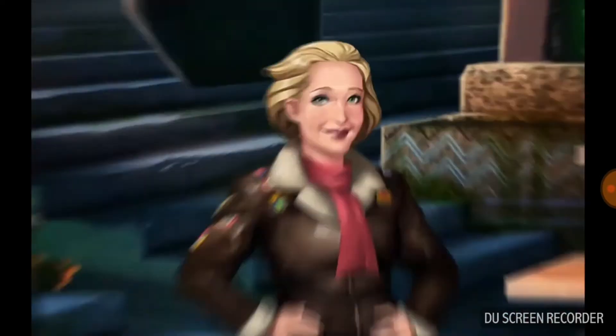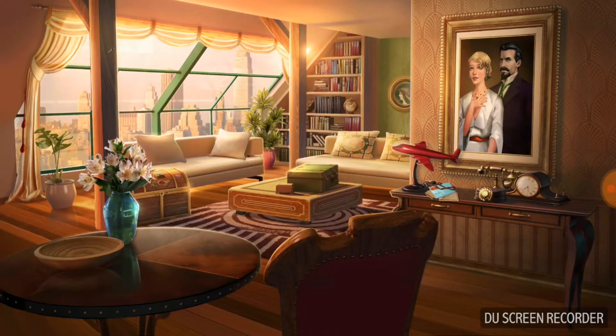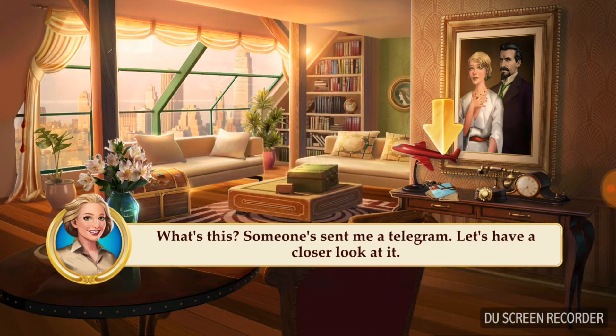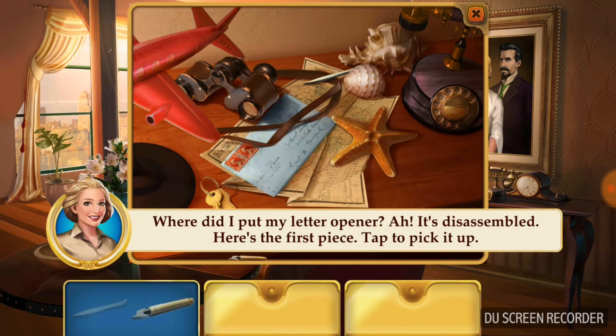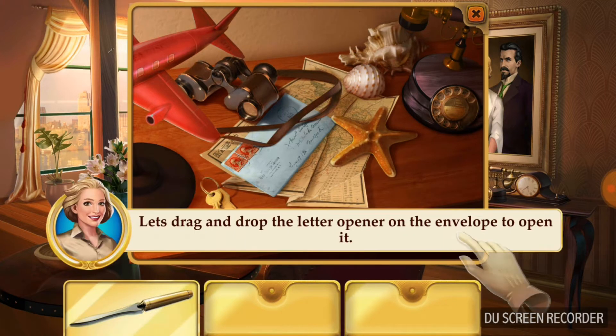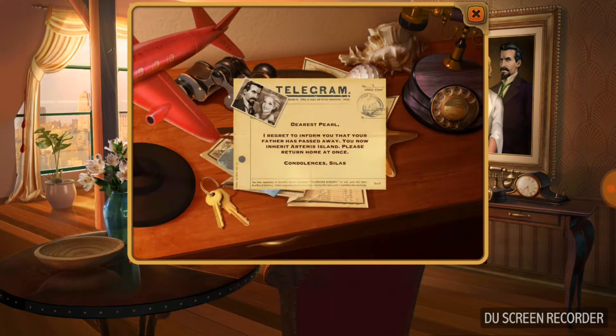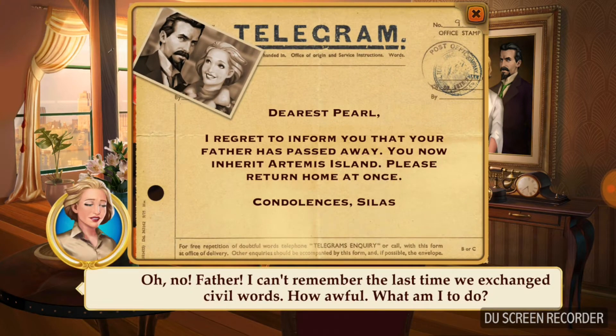You see, guys, there are so many characters in this game. The first thing — you just drag and do what they want you to do; they will guide you. The game will guide you. In this story, Pearl's dad has passed away and Pearl wants to know why.